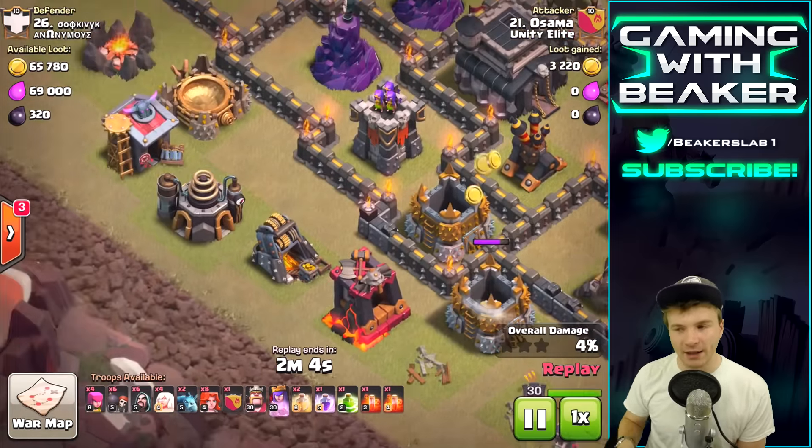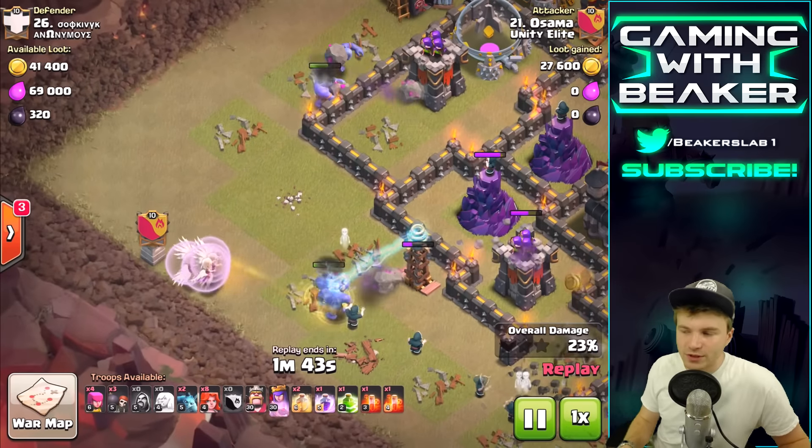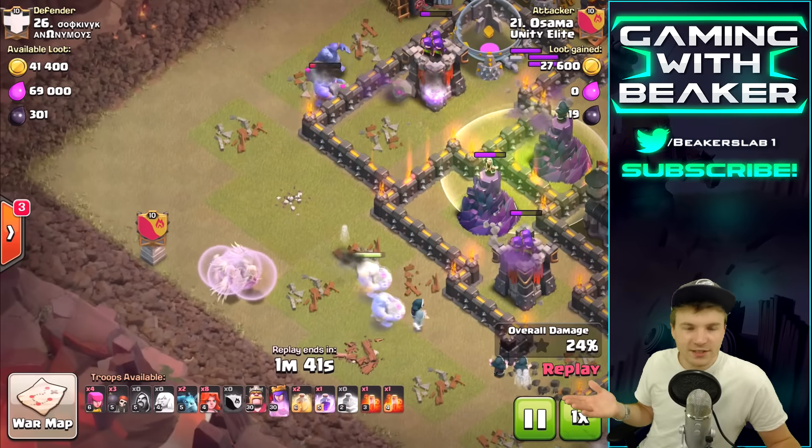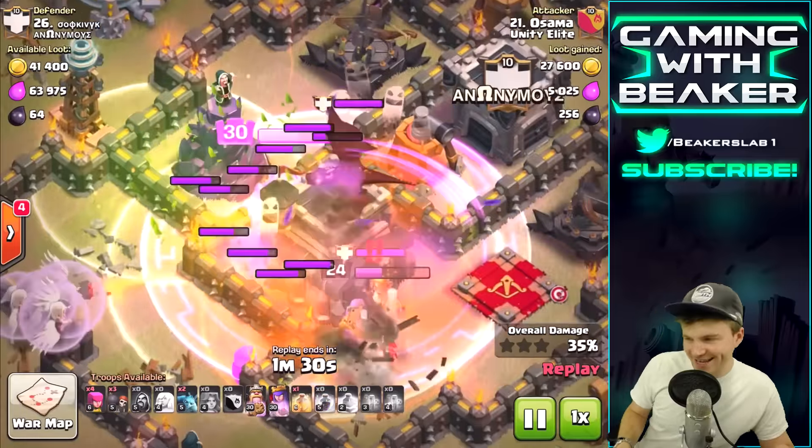At first everybody thought bowlers were just kind of a boring, random troop - everybody was like, what are we supposed to do with bowlers? But they got buffed. They changed them so they're smaller - the bowler now takes up six spaces, which means you can fit five of them in a Town Hall 9 clan castle. That's the biggest buff right there, making them smaller. We've got a bunch more raids like this, let's go check them out.